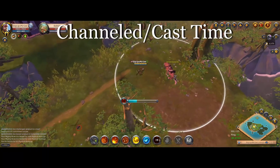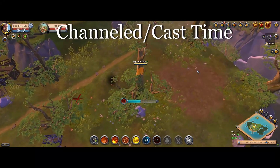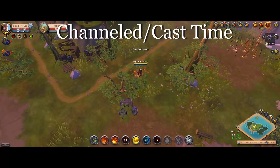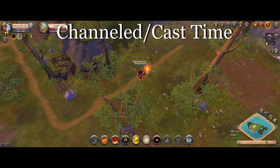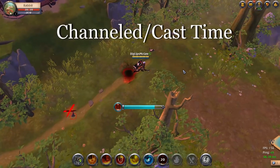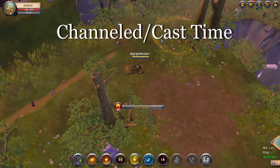Starting with the channeled or cast time abilities — these are the most simple. For the vast majority of them, they just get interrupted by the movement of the Hellion Shoes. You can sort of think of the Hellion Shoe pull as a forced movement, so just the same as any other forced movement put on your character when you're trying to cast or channel something, it will just interrupt it. Weirdly,